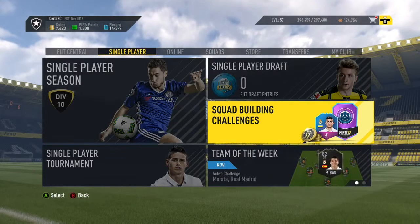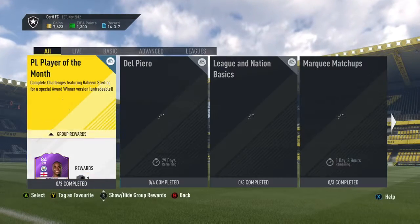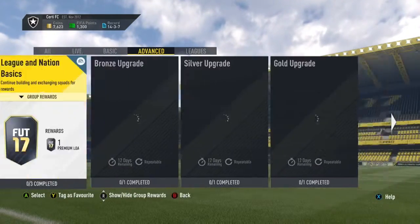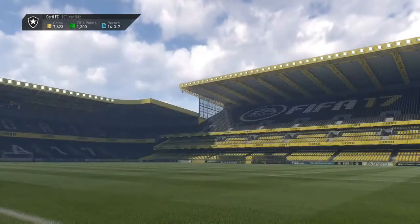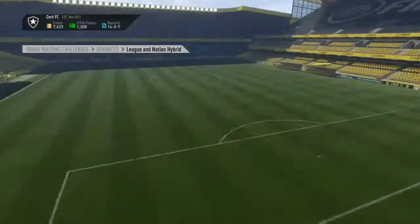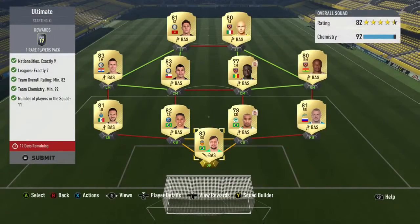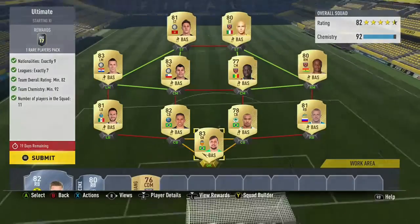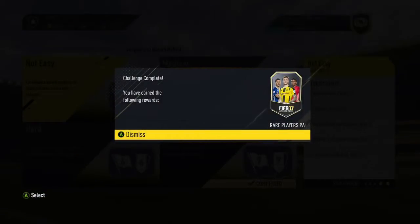Welcome back to another video. Today I'm going to be showing you two really good packs. The first one is a Squad Building Challenge that I did — I ended up disguising the team, which is really what you do in them. You have to build a team and then you get some packs from it, so I got a 50k pack from this one.